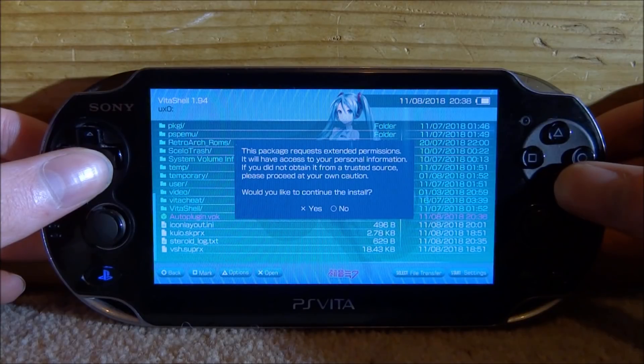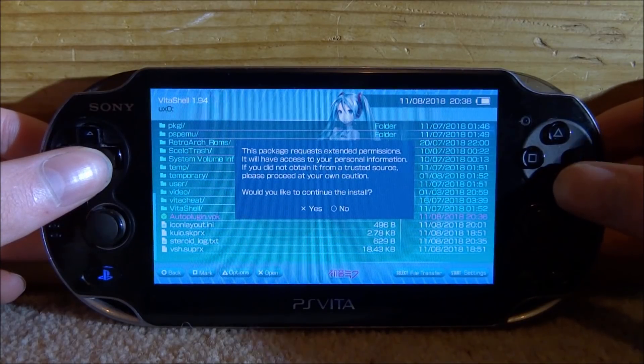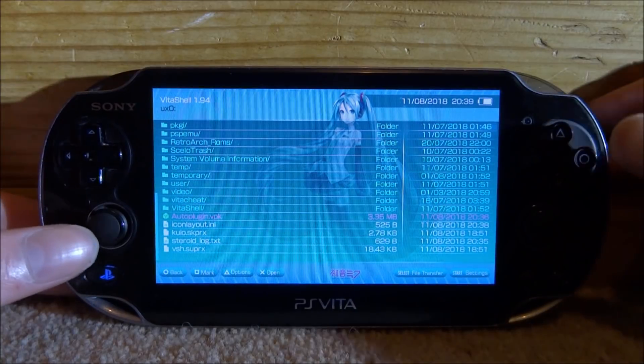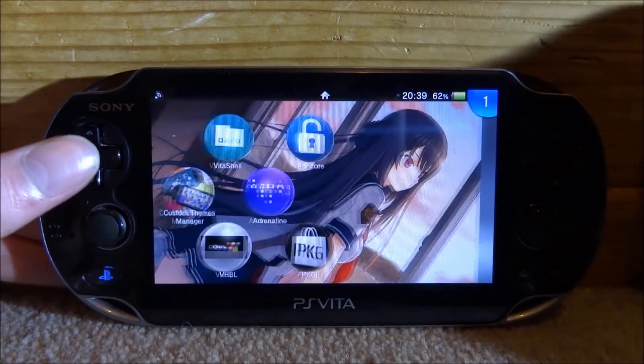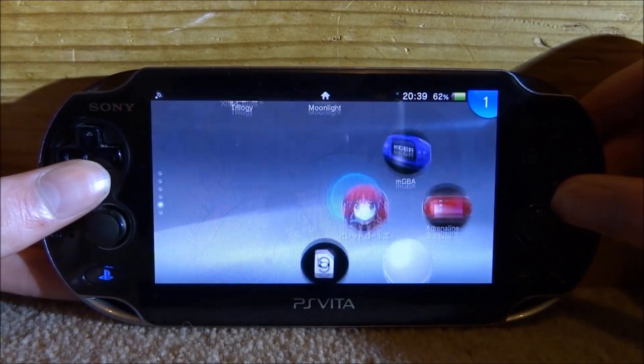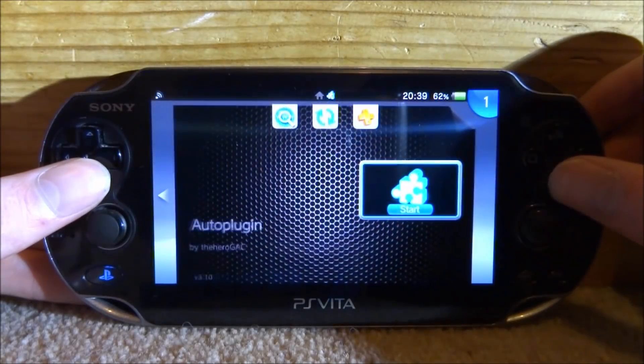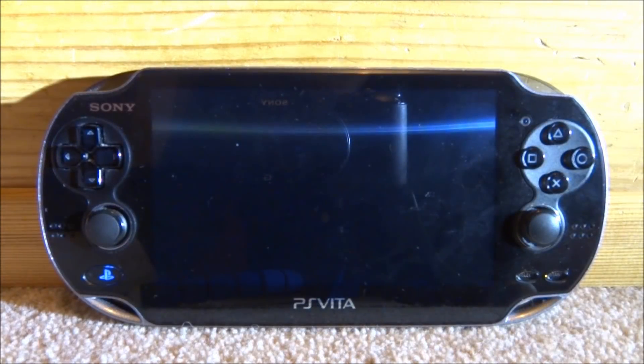Make sure you have unsafe homebrew enabled in the HENkaku settings, then press X again for yes. It will install very fast — just give it around five seconds. Once finished, close VitaShell and look for Auto Plugin on your home screen. Press X on Start to load it up.